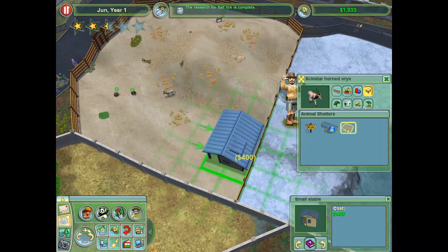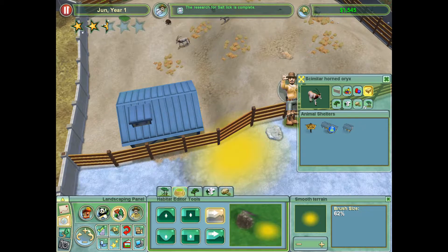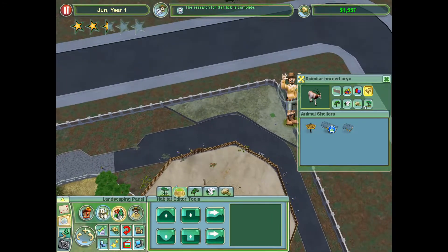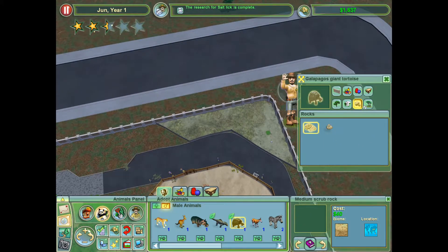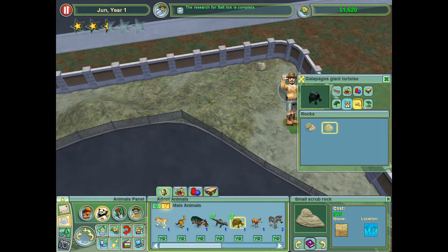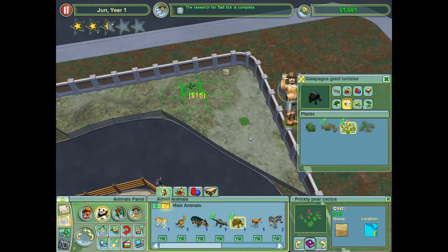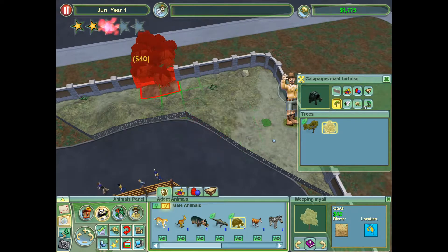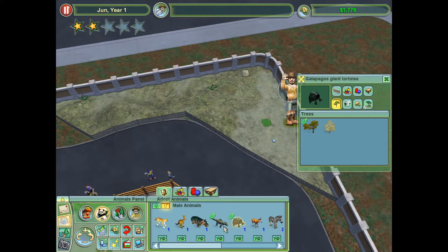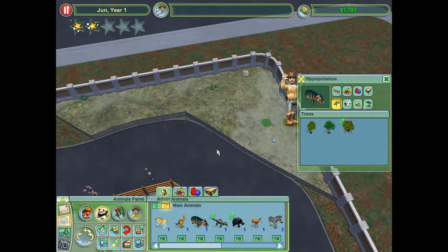I'm gonna spend even more money than the salt lick would have cost me, but I'll survive. I want what's best for my animals, even if that hits me a bit in the budget. C'est la vie. I'll give them a small rock and some plants — prickly pear cactus. These are native to South America, but you can find them all up and down the coast. Hippopotamus — how expensive. Seven thousand five hundred dollars? I don't think so.